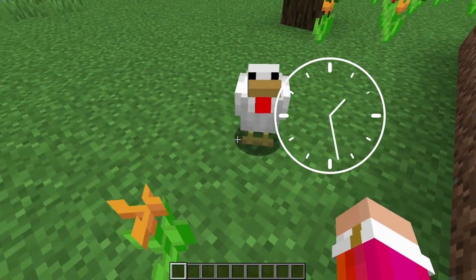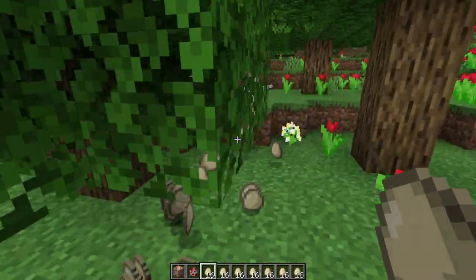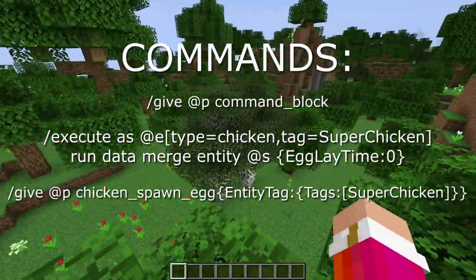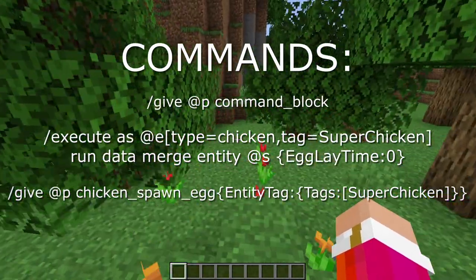Chickens lay eggs, but they take forever. But with a few simple commands, you can get chickens to lay eggs faster than you can store them. Follow the simple instructions and use the commands in the description of this video to get chickens which lay 20 eggs per second per chicken.